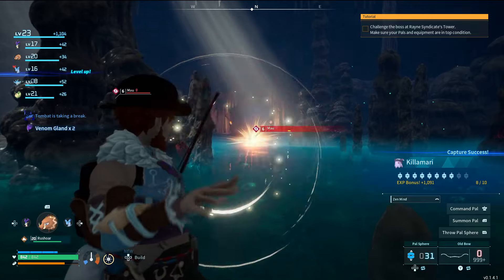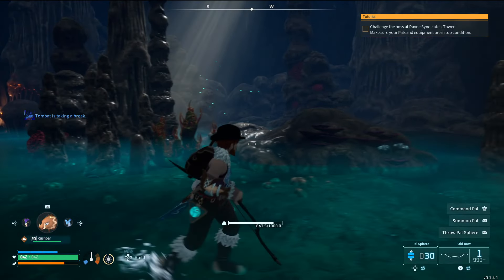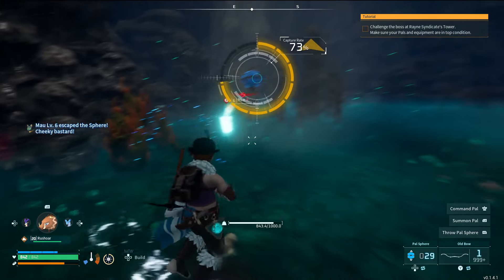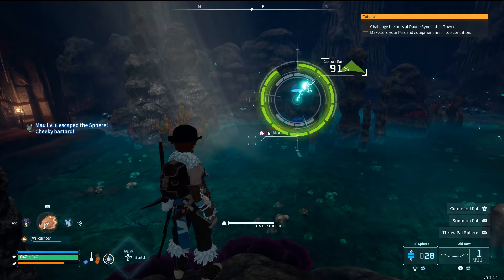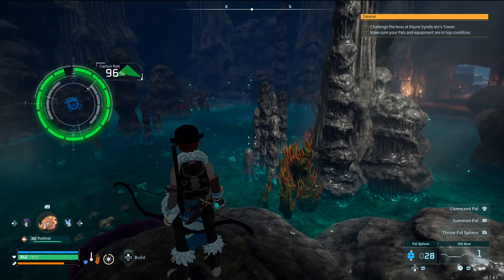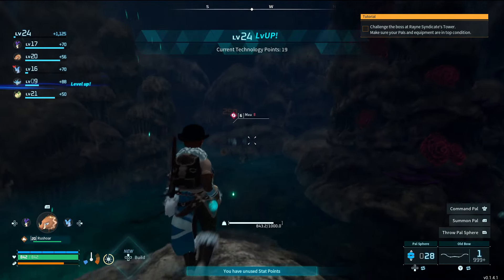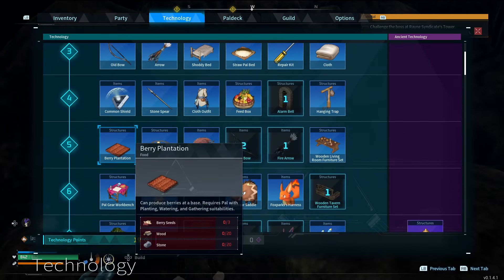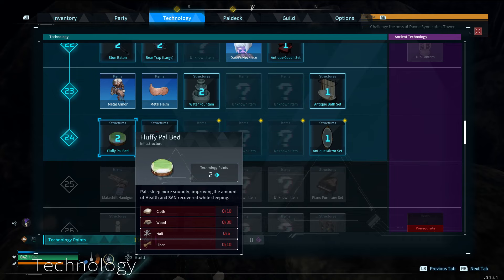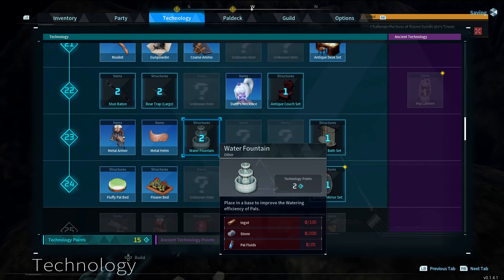I only need to get them into battle mode so they stop running, and then I can catch them — that's how it works. This dude lazy or just angry? I literally cannot hurt you anymore — you're at 91%, stay in the ball. 6 out of 10, by the way — and a level up. Getting too strong. Well, I'm going to get stronger. What's my attack power? 109 after bonuses — now it's 111. What's new on the technology front at level 24? A better pal bed — improving the amount of health and sanity recovered while sleeping, yes. Flower bed — improves the gathering efficiency of pals, yes. Water fountain — improves watering efficiency, yes.